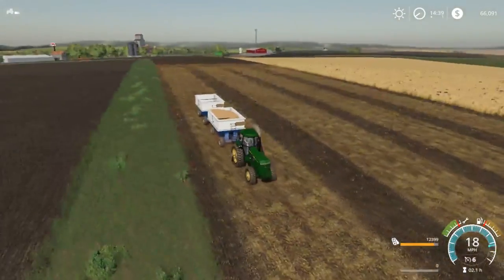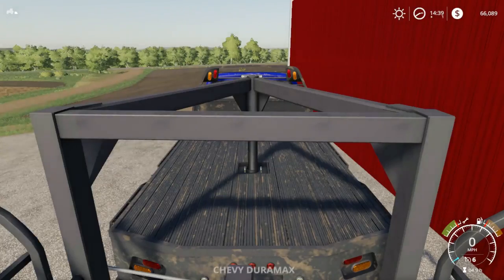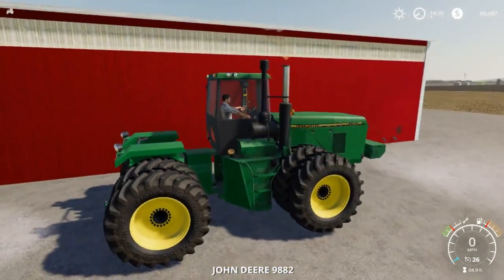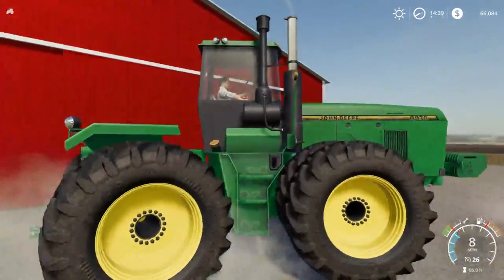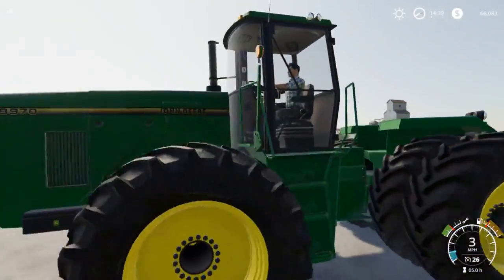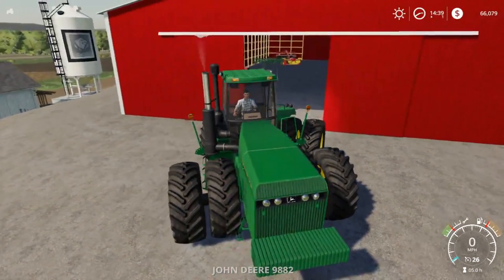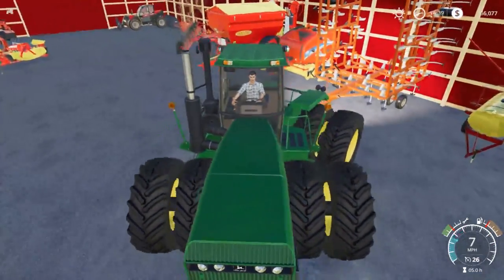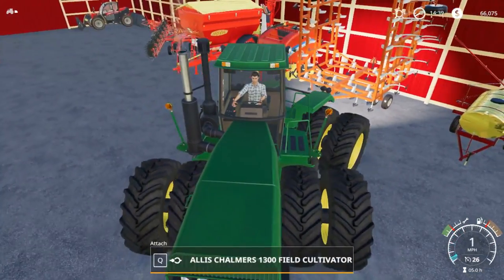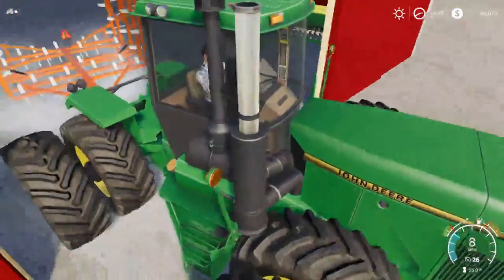We're going to hopefully get these two wagons full of soybeans - shouldn't take too terribly long. We're actually going to jump in the 89 and fire it up. The reason why is we need maintenance - you can see on the door and on the ladder it's all worn with wear spots right there. That's why some of you guys sometimes see the 89 but not all the time, and if it is it's usually in the background.